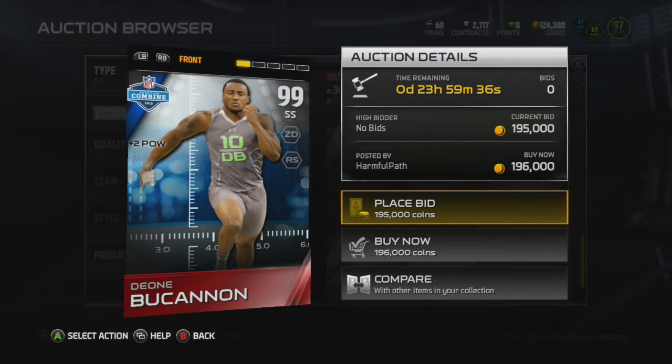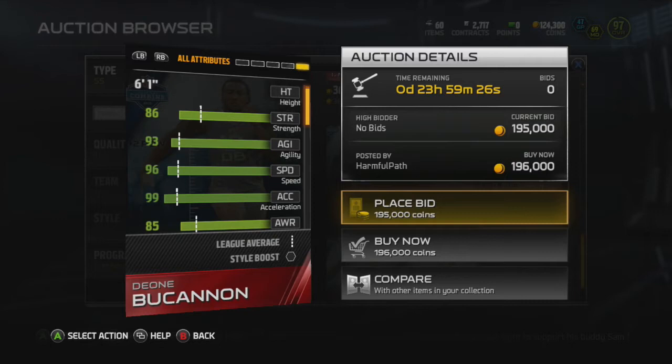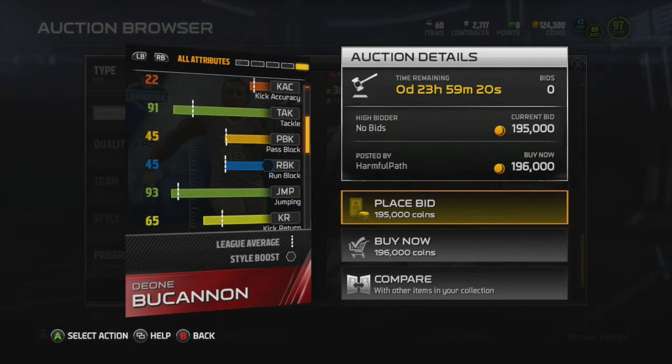He comes out at 196,000 coins, which isn't bad. He's 6'1", 96 speed, 72 man coverage, 91 zone, 99 hit power are the biggest things there. The acceleration is 99 which is huge, the awareness is 85 which is eh, 83 catch, 91 tackle, 93 jump — and that's great.